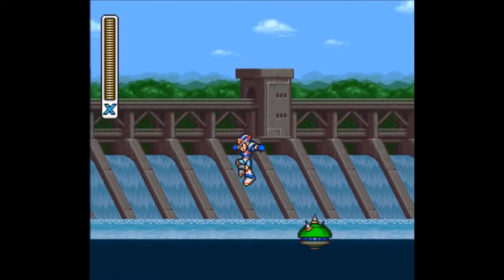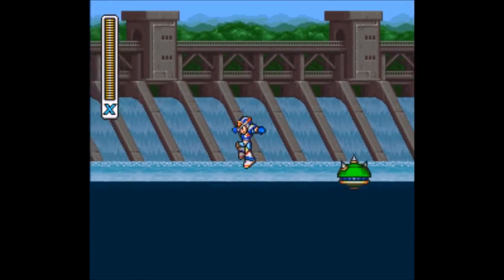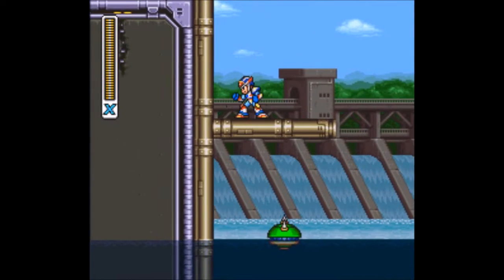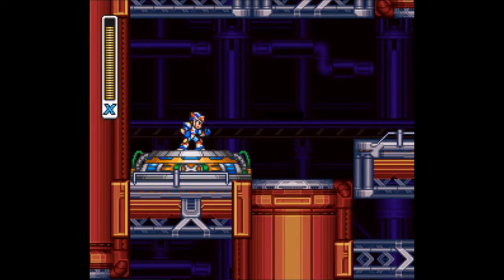By using one of the two methods, we can get up here, and we have to do a series of jumps without taking damage, because if we get hit at all, we'll get knocked back into the water and have to do it all over again. But once you do get up there, boom, there's your ride armor piece.